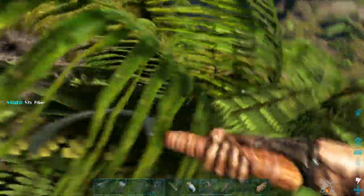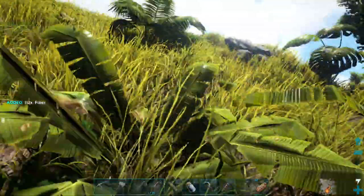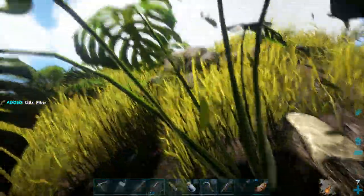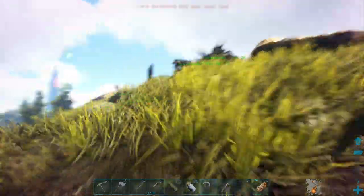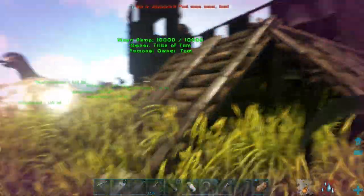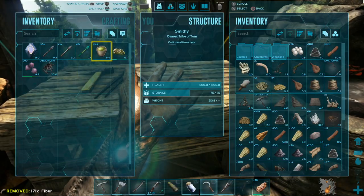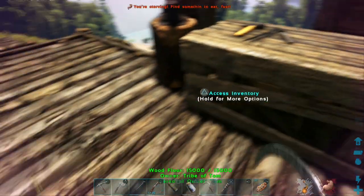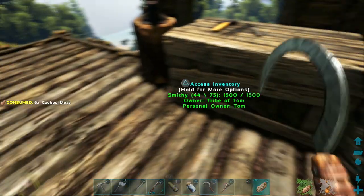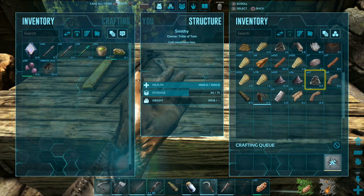I seem to think that island might have some Anklos from past playthroughs, but I don't know. Let me just put this fiber in here and then we can make it. Saddles — Ankylo saddle. Nice. I'm kind of interested to see how much it weighs. I'm hungry now as well — just eat loads of meat. I'll grab some more meat as well.